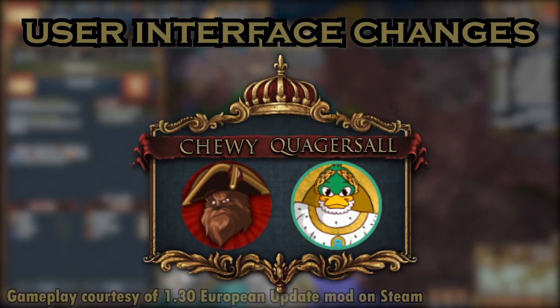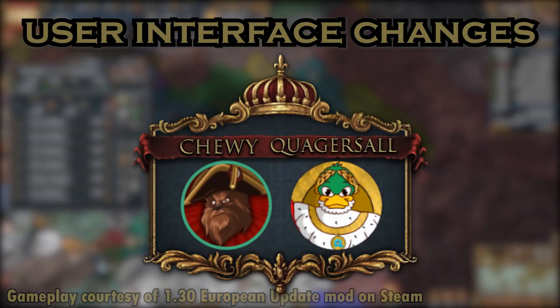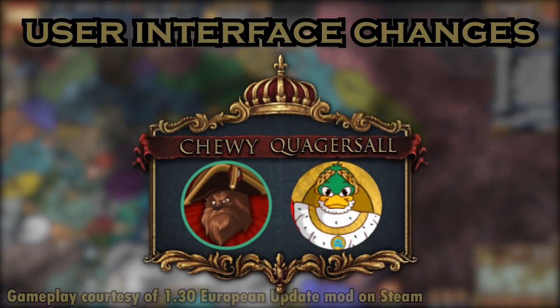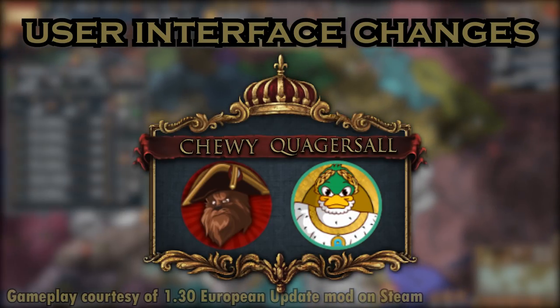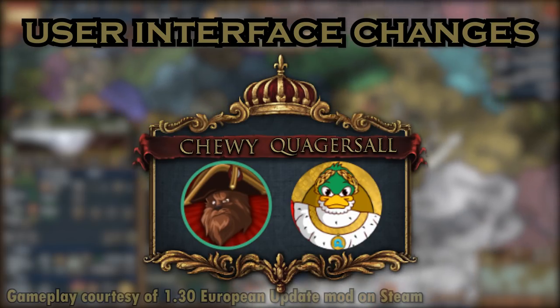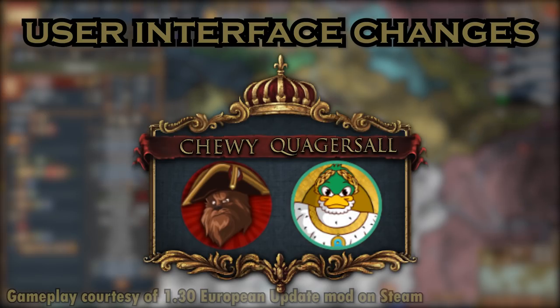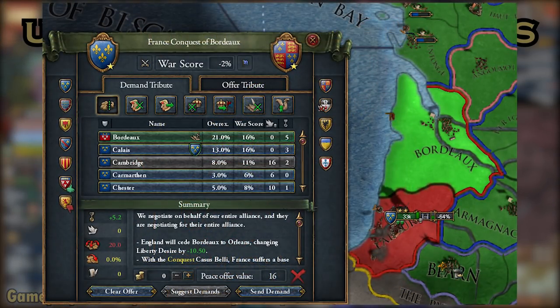Many tweaks have been made to the user interface affecting most facets of EU4 gameplay. Various improvements have been made to the peace deal interface. Currently, if you want to adjust the amount of money being demanded from the enemy, you cannot see whether they would accept or decline without moving your cursor — shout out to Arumba's uncovered acceptance indicator mod. The tooltip will no longer cover the acceptance indicator. A keyboard shortcut has also been introduced to increase money demanded up to the maximum the AI would accept automatically. Selecting provinces from the map during peace deals will be smoother as the ability to accidentally select armies and trade nodes has been removed. Subjects will now also receive appropriate liberty desire reductions when receiving a province in a peace deal, as if you had gifted it to them at the end of the war.